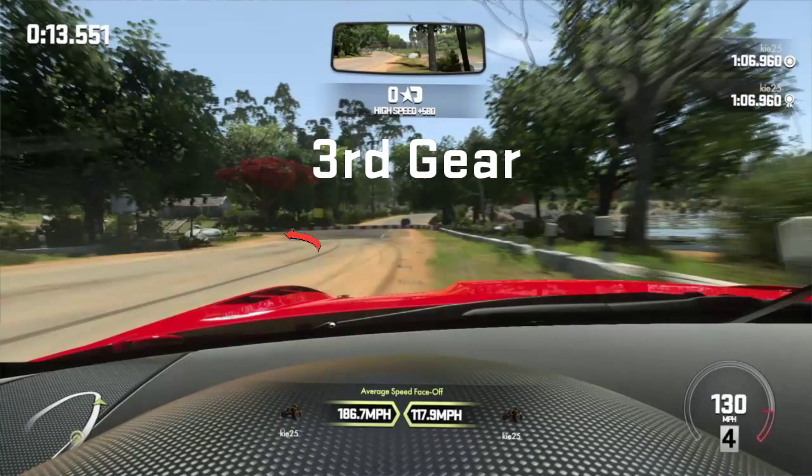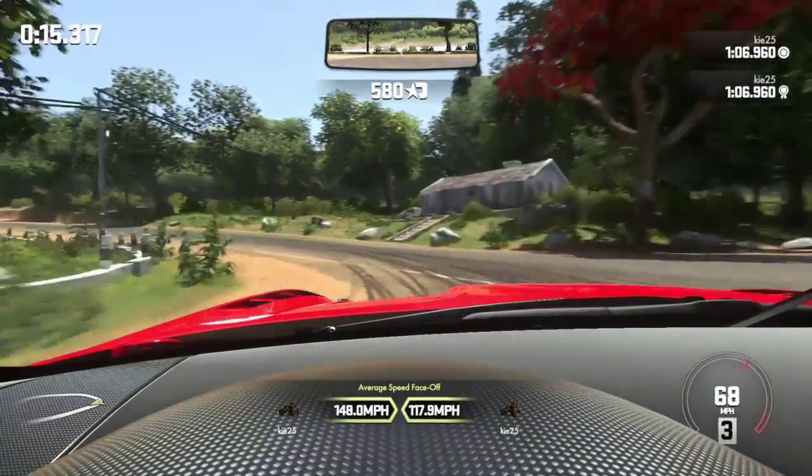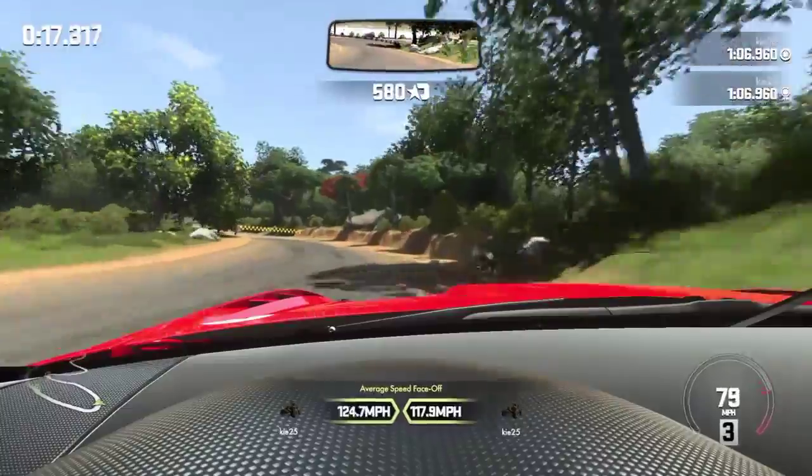We hit the brakes perfectly there. Now we're going to aim to hit that dust — turn in nice and early on that red arrow there, keeping it nice and tight, maybe just skimming that dust to give us a little bite into the corner. We turn in just skimming that dust, then we're flat out all the way up the hill.